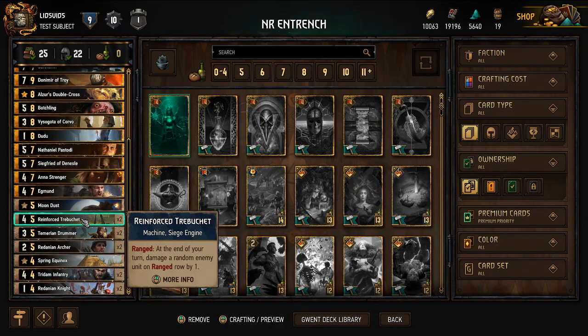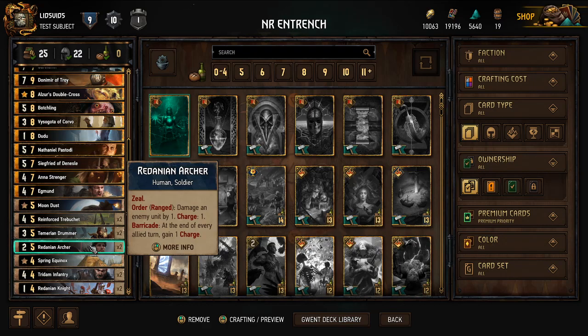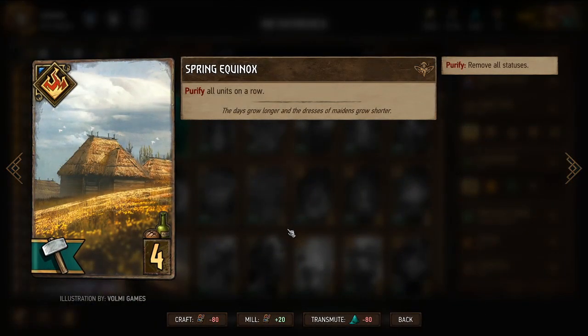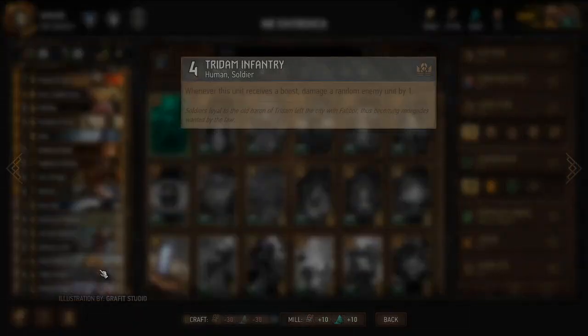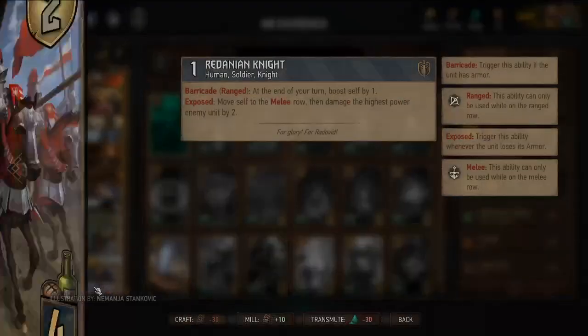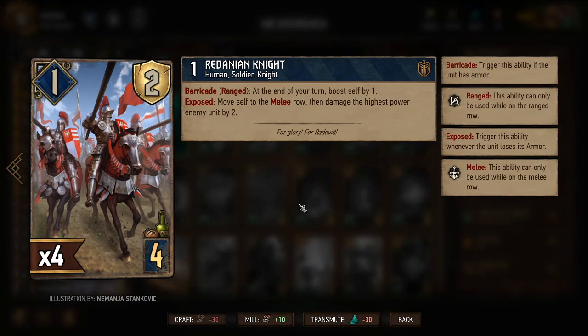Other cards that deal damage or boost over time include Reinforced Trebuchet, which damages one unit per turn in the range row; Cimmerian Drummer, which boosts cards to the right by one; Redanian Archer, which gains charges to deal damage as long as it has armor; Spring Equinox, which purifies all units on a row and can be targeted at the opponent's side; Tritum Infantry, which deals one damage whenever it gets boosted; and Ordainy Knights, which get boosted while on the field with armor in the range row — useful when initially played and when carried over with resilience.